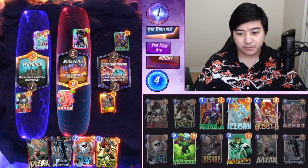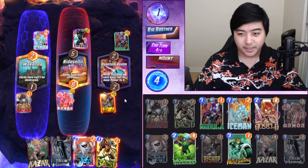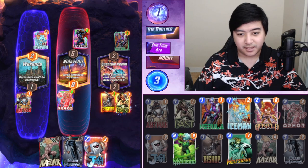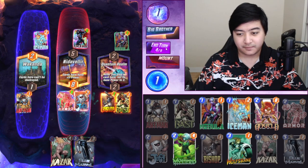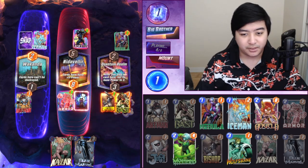So Bast doesn't actually help us, so we're not going to play Bast. Well, actually Bast can get the two power plus it gives Bishop power. We'll do that instead — does lower one power off KaZar though. I think it's okay.